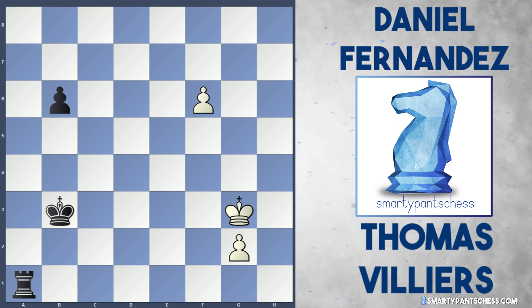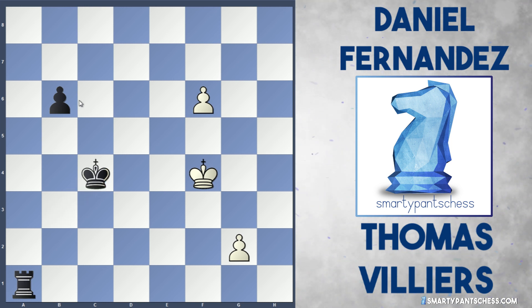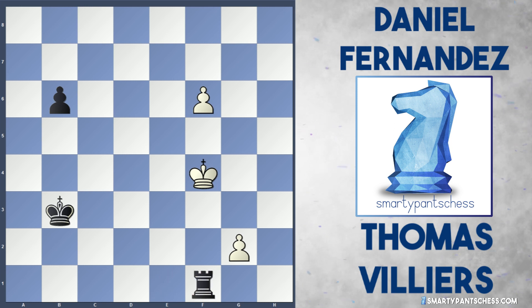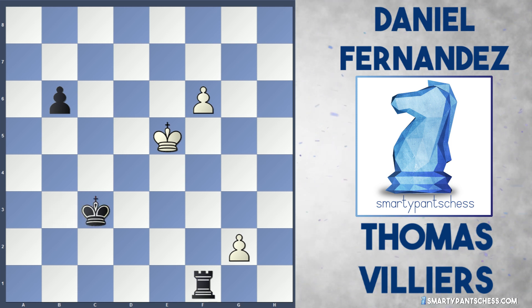In the game, Villiers played a good move: king f4. Fernandez actually played king c4, just trying to push the b pawn up, which is the correct idea. Rook f1 could also be played with check. If king e5, the correct move would be king c3, and then it's just a race.